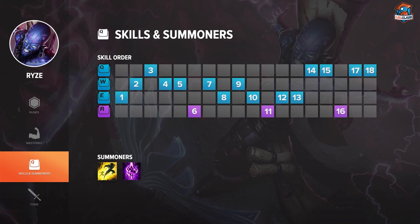For skill order, you want to take E level 1 pretty much all the time. It does the most damage in a level 1 scenario where you trade with minions around your enemy. For level 2 and onwards, I advise maxing W first and only having a point in Q until you max W.